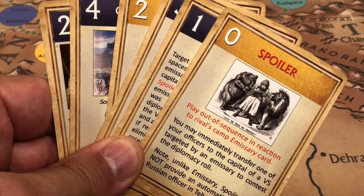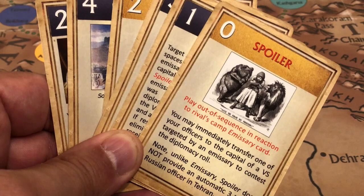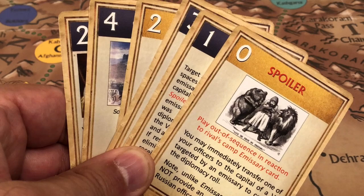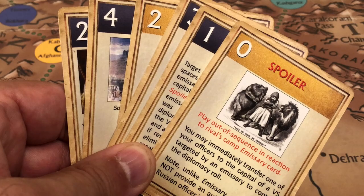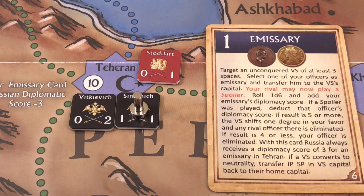The diplomacy rating of three in Tehran means the Russians only need to roll a two or more to succeed. If successful, whichever officer the British send to spoil the attempt will be killed. So the British decide it is not worth endangering one of their officers at this time.